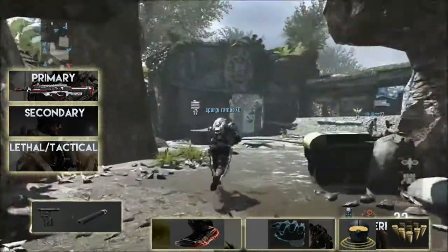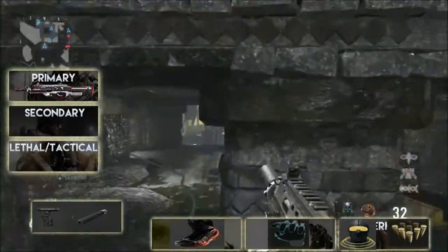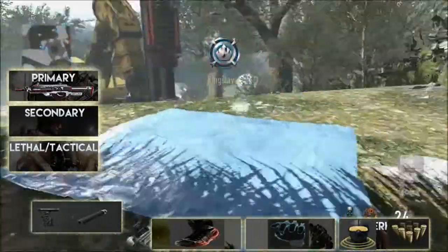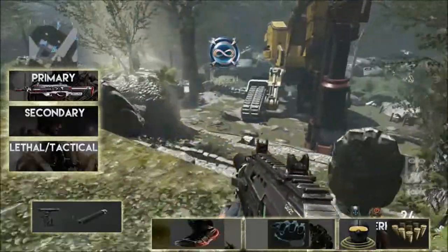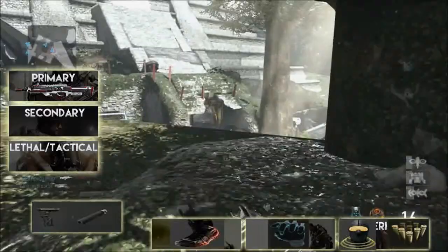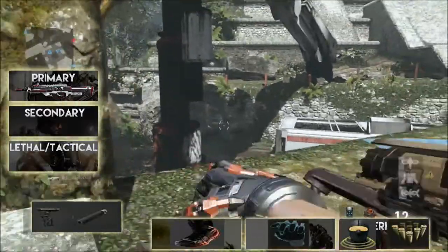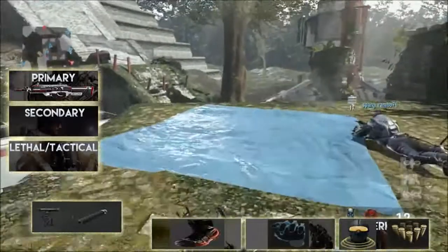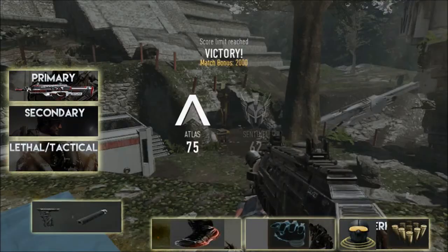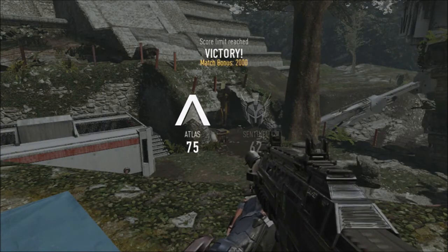For Scorestreaks I've gone for the Goliath and the Warbird. The Warbird I have set so it acts as a Battle Hind — it goes around doing its own thing, which means I can run around and carry on doing what I want in the game without having to worry about it. The Goliath I use because it's just better fun for me really — it gets me a couple of kills every time and it's really good fun.